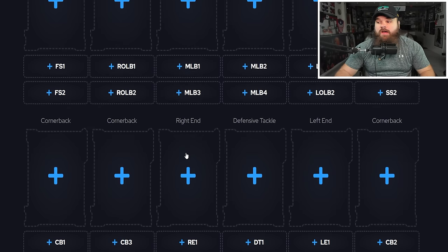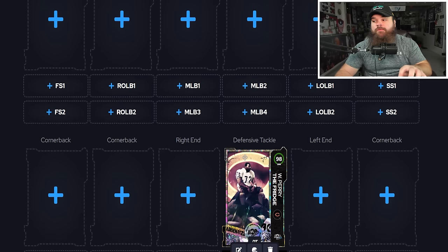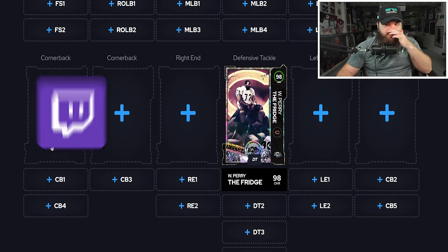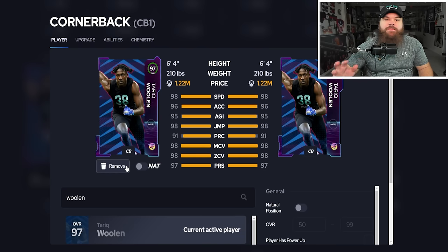Moving to defense: my best defensive lineup runs William Perry at defensive tackle. A lot of people won't want to run this card, but he makes defense a lot easier. He costs four AP for Momentum Shift — I'd also run Interior Threat and Secure Tackler on him for a pass rush boost. That's four out of our eleven AP. At corner one, I'm going deep out and mid zone on the outside.